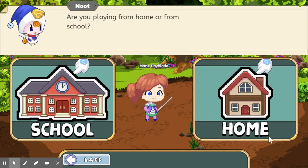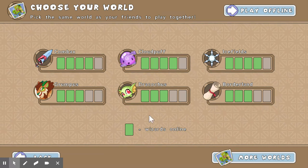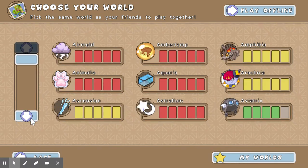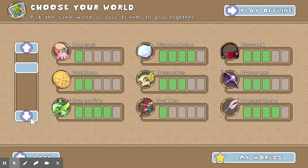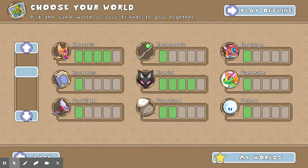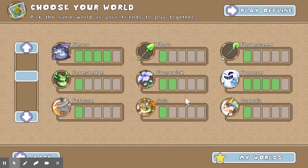It's been asking if I'm playing at school or home — I've always chosen home — and then I choose a world. Here are six that they're suggesting for me, but there's also a 'more worlds' button down here, so you can check that out. It tells you, with how many bars are colored in, how many people are in there. So if you want to play with a lot of people, you want to choose one that's higher bars. When we play together, we're going to try to choose one with lower bars, but we'll give you more info on that coming up.